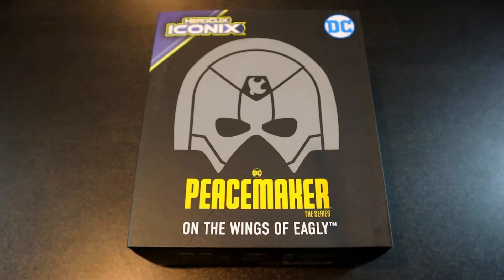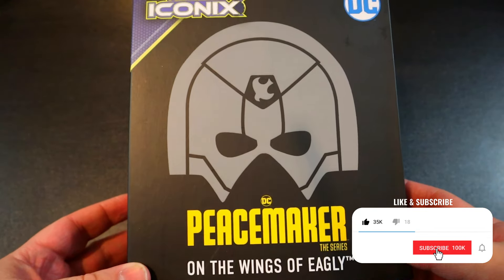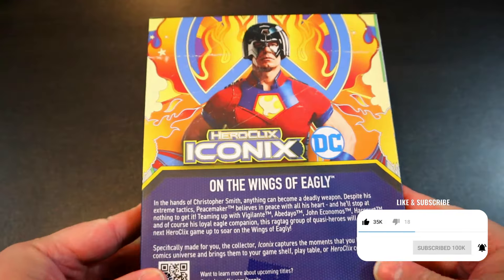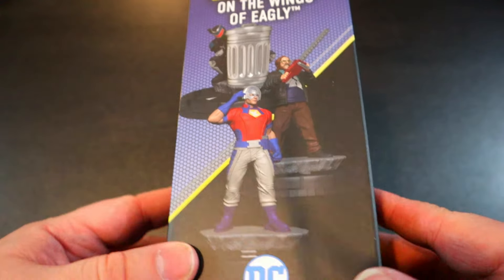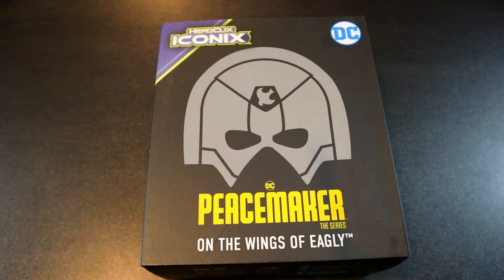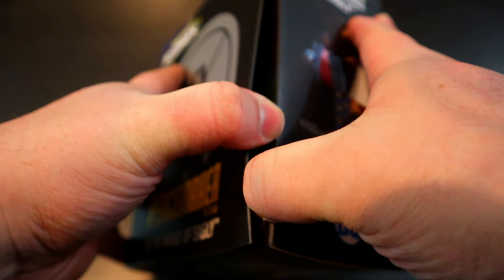Welcome back to HeroClicks Headquarters! Today we've got the awesome new Peacemaker 'On the Wings of Eagly' iconic set. I've been really looking forward to this one ever since watching the show — one of the first things I thought was I cannot wait till we get some HeroClicks of this show. The fact that we actually did is pretty crazy awesome, so without further ado let's check this out.